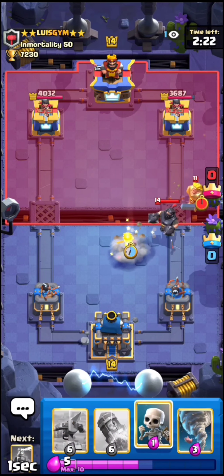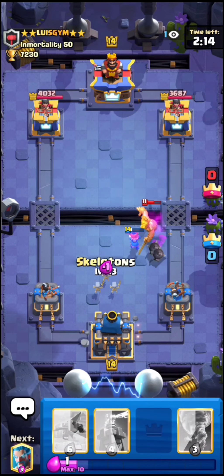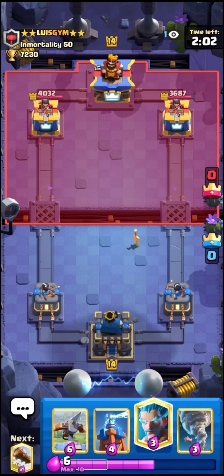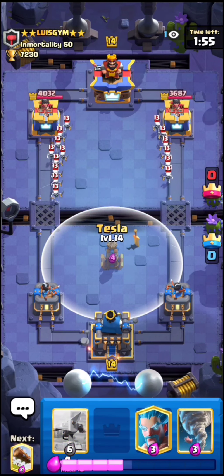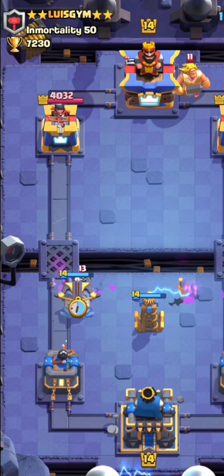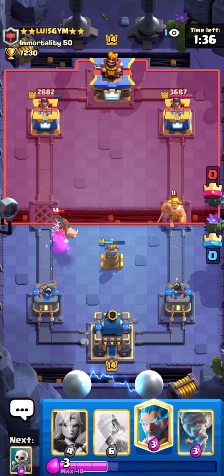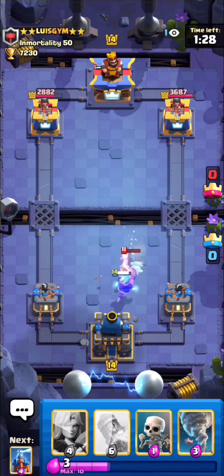We're up against Louise. Let's go Tesla and then ice wizard. I'm not really sure what he's playing — he could be running hog rocket. Let's go late Valkyrie. He actually has the golden knight — I'm gonna rocket everything. How did that survive a rocket? I'm guessing his dash makes him invincible just like the bandit does — that's pretty interesting. I'm not really gonna do anything since we are low on elixir.